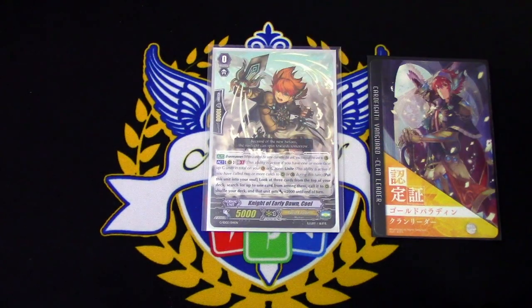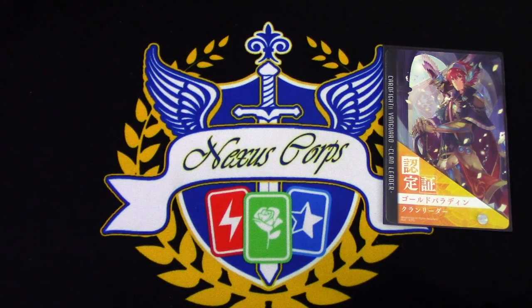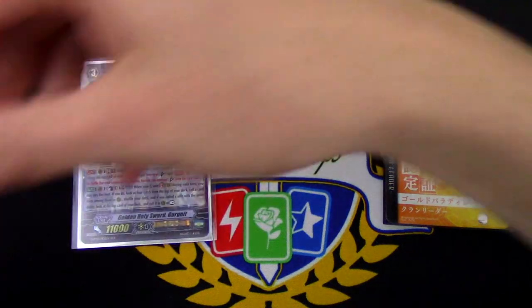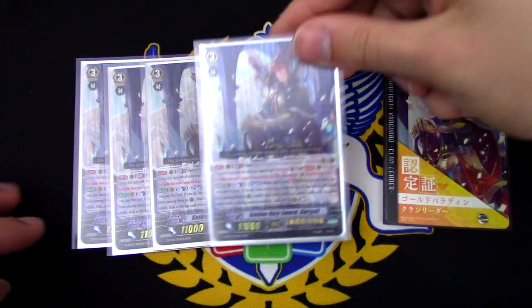Starting off, our starter is Knight of Early Dawn Koel, as is tradition. And for our main grade 3, because there's only one obvious right target choice, is the very famous and well-known Golden Holy Sword, Gurgit.